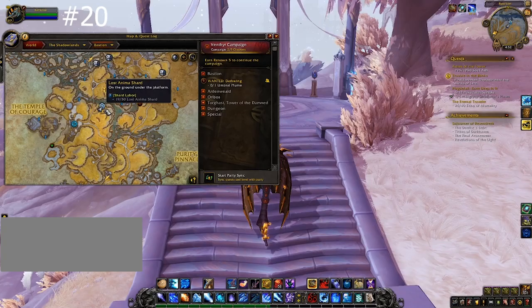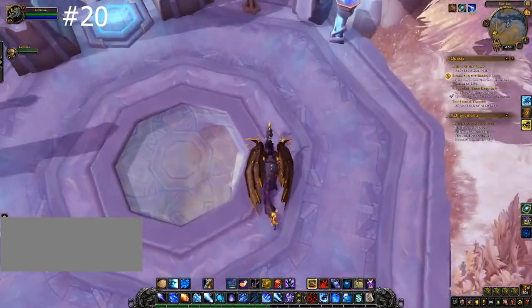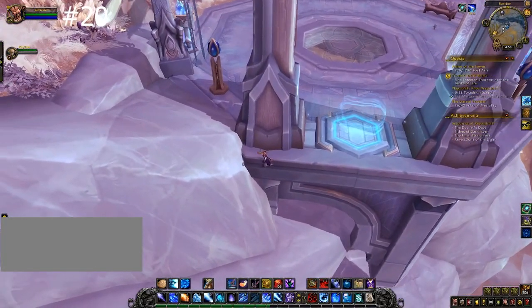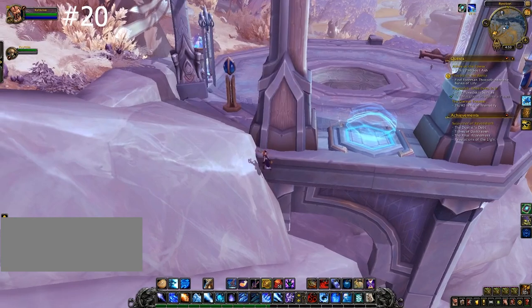For number 20, approach this structure on your map. You can go to the back or the front, but you've got to get underneath it by going underneath the stairs or falling through the back. Underneath, you will find your gem.